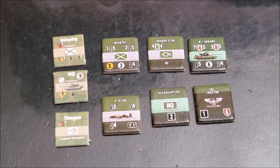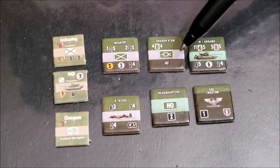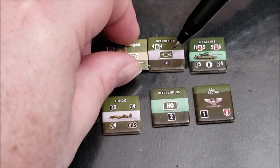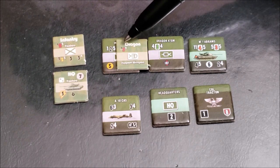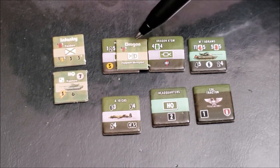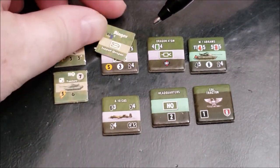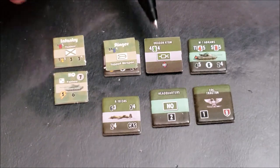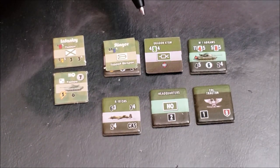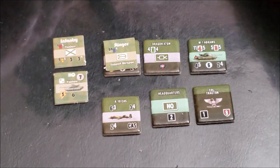We've completely redesigned the range, firepower, armor, movement, and assault values for all units in the game. The support weapons — take a look at the difference between the old Dragon and the new Dragon. That was a 2-3-4, now it's a 4-3-4, so ranges have been completely redesignated. With the old support weapons, you'd flip it over and it would have a different unit on the back. In the new edition, you flip it over and it has the same unit on the back, so it's easier to find counters. Any one counter is the same on both sides.